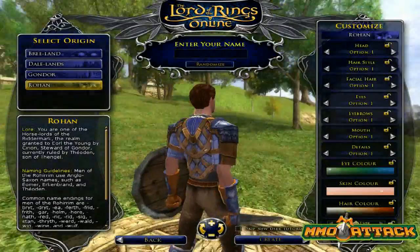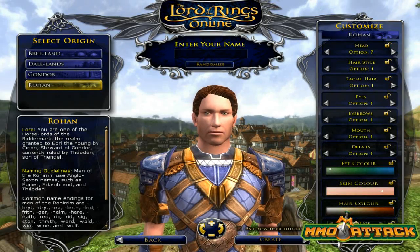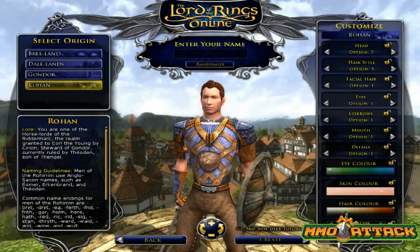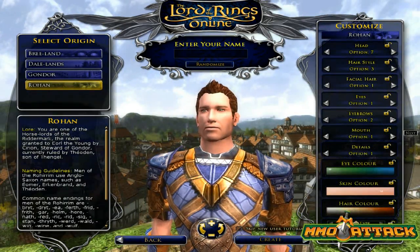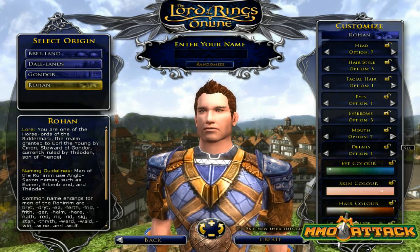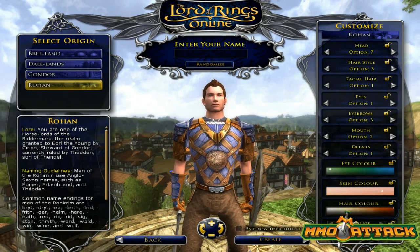If I'm not mistaken, you do get a special title depending on where you select your origin. So we'll say we're from Rohan. You have a wide variety of different facial types and hairstyles, but you don't have total control — you can only select from one of several different pre-made options. We'll go with those eyebrows. As for mouth customization, it's basically just lip color — really red, pale, or somewhere in between.